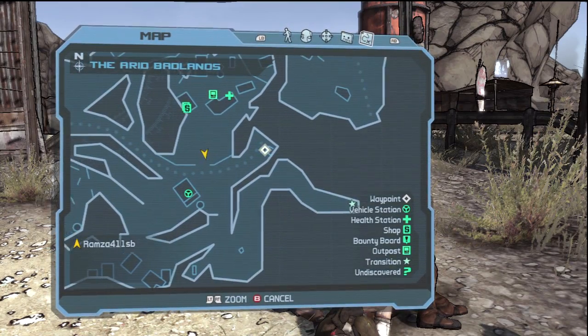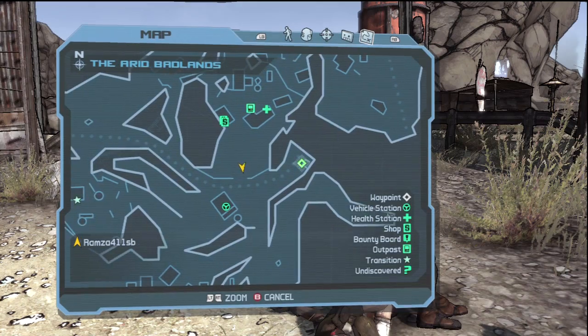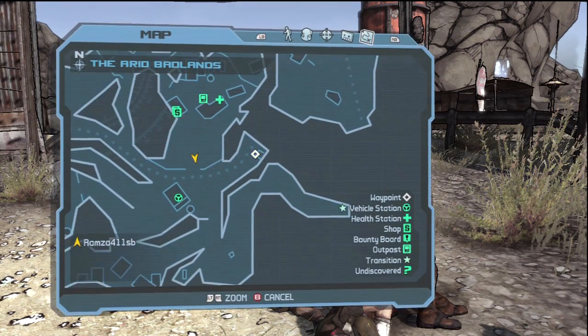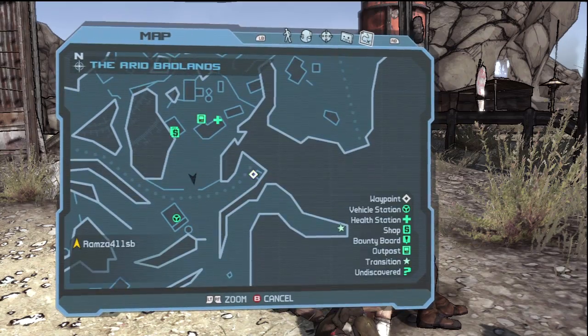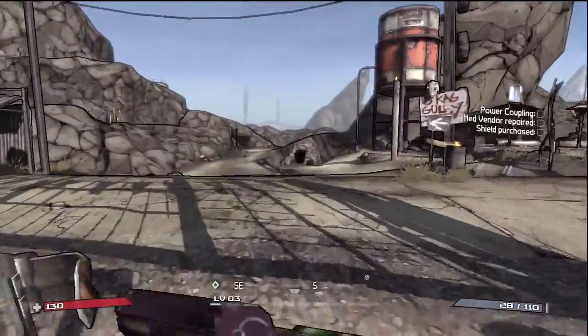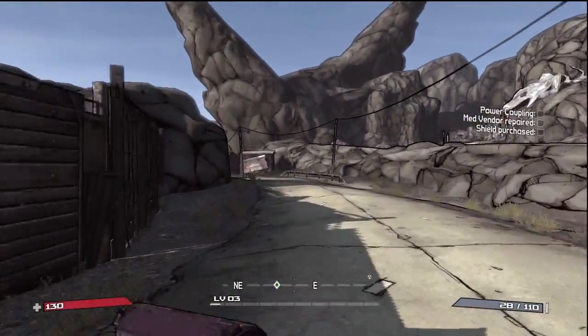The main one right now is this map. As you can see, the yellow arrow is which way we're facing right now in our location, and the green diamond is where we're supposed to go. That's the basic gist of it right now, and I'll explain more as things come up.